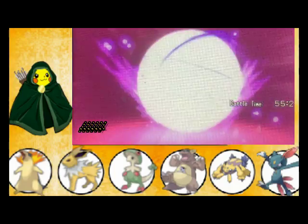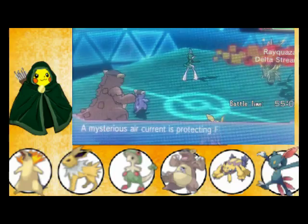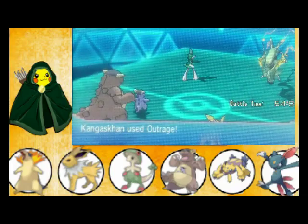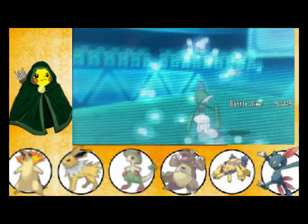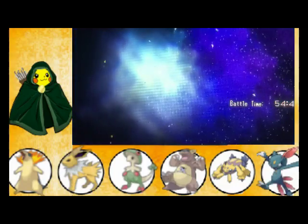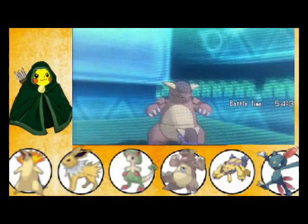Wait — Mega Rayquaza. I figured he would use Dragon Ascent. Double Edge. There's only one Flying-type on the field. And there's Outrage. That wasn't very effective at this stage — I was honestly hoping it would hit Rayquaza. He went for Kangaskhan instead of Jolteon. That strategy is not working very well either.